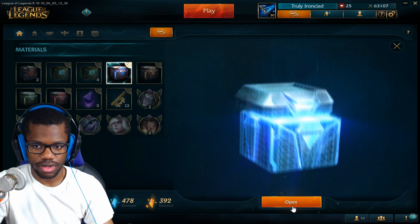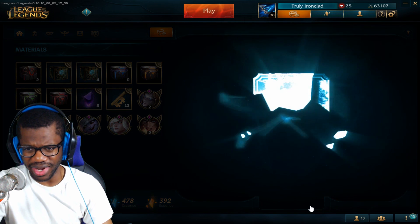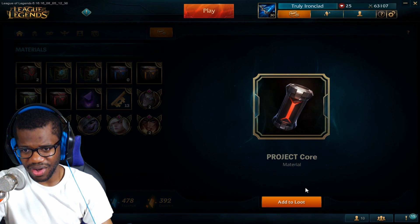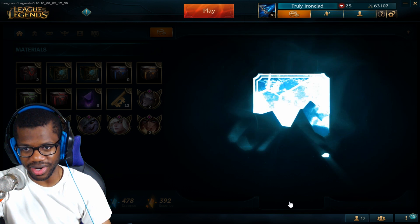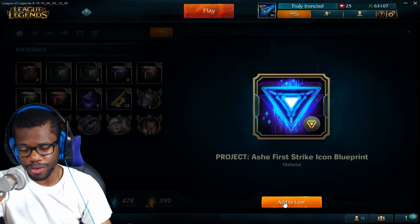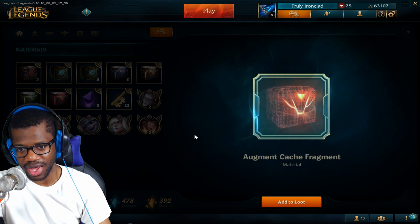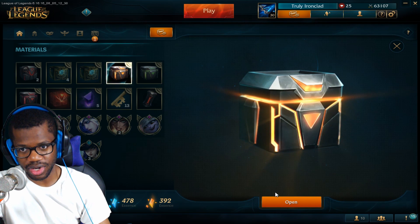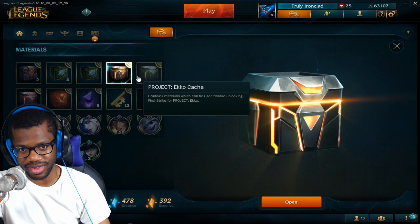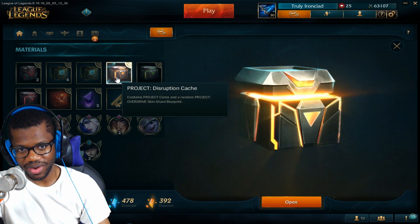Let's check what's in these boxes. We got a project core, and we got an Ash first strike icon blueprint material, and an augment cache fragment. Let's open whatever this is — this is the Echo one and the Katarina one.